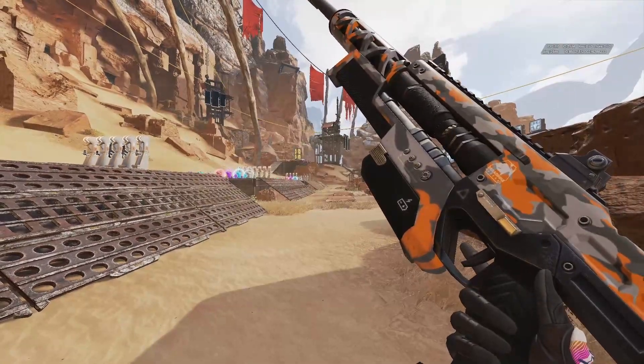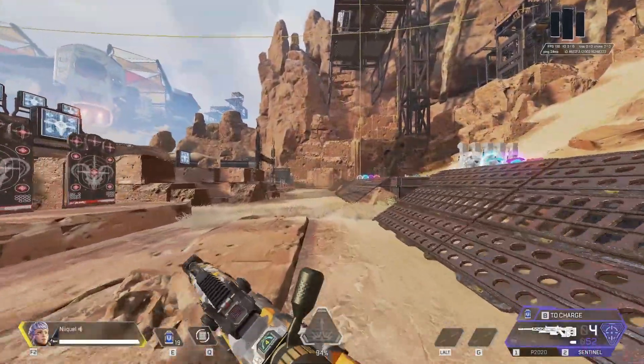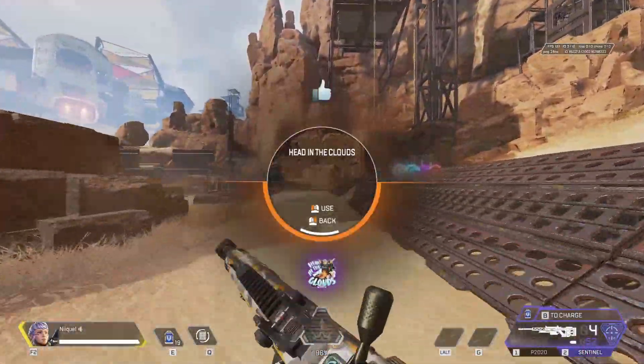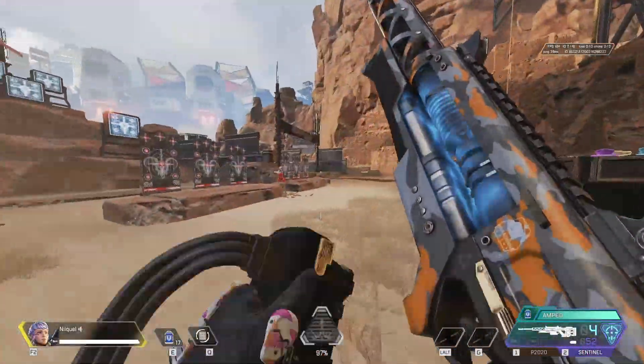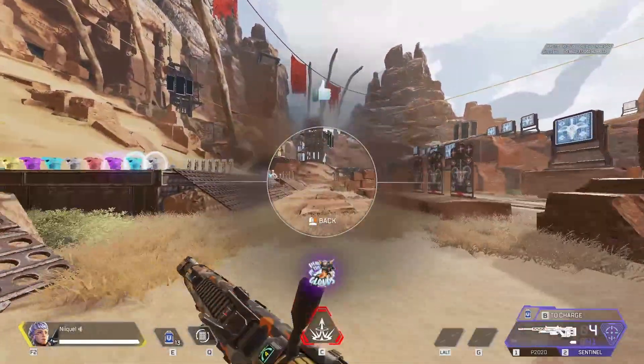If you're ever playing with a sentinel, there's a bug you need to know about to instantly charge it. All you have to do is sprint, then throw a holospray at the same time as you click the charge button. This will instantly charge the sentinel, and all you have to do is aim down sight to cancel the animation.